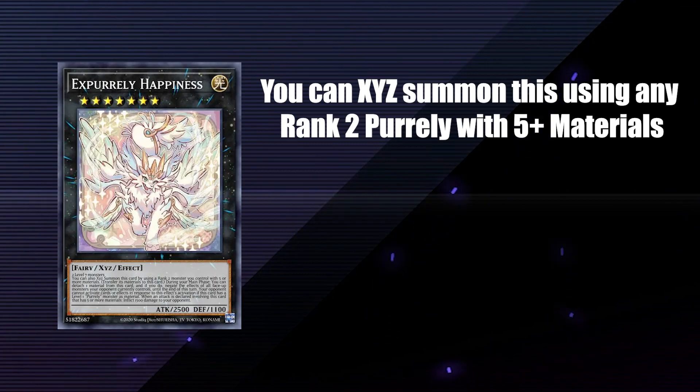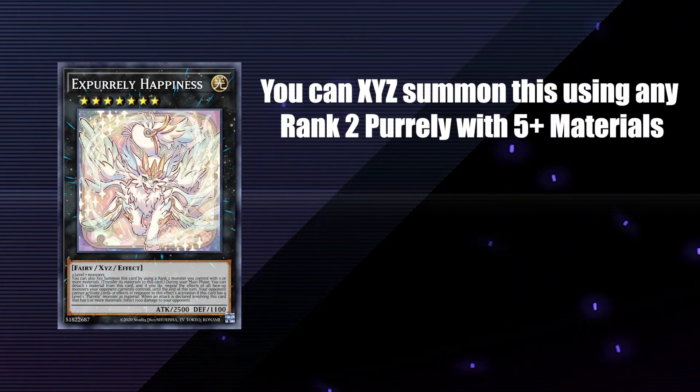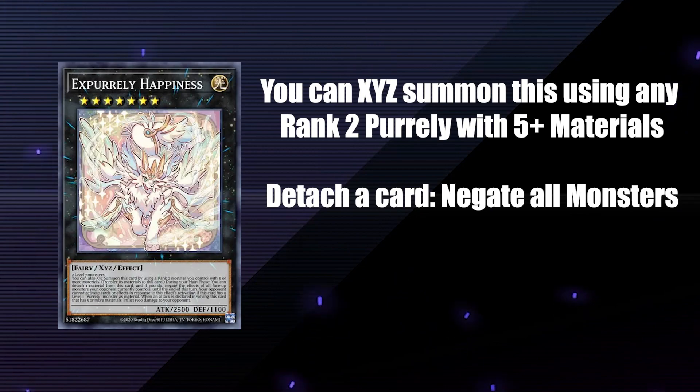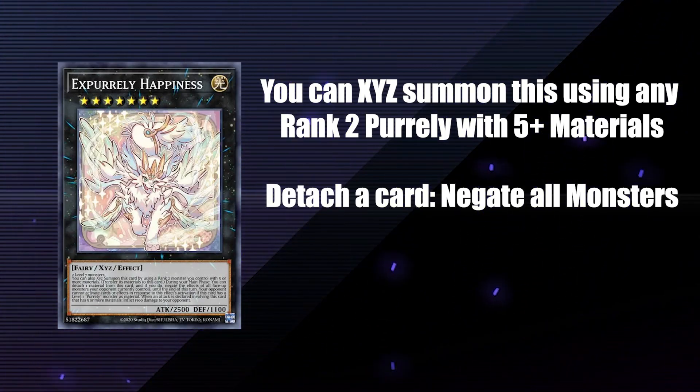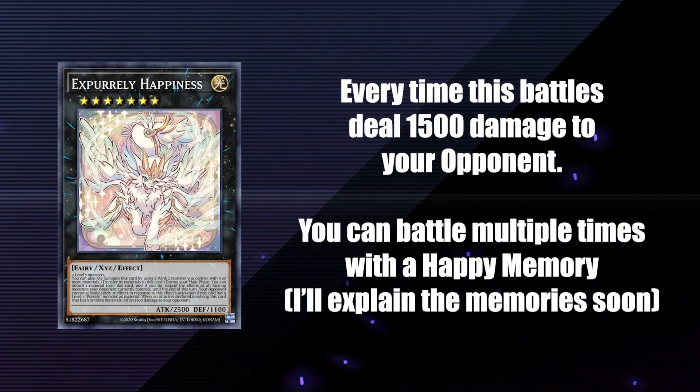This effect can be a quick effect if you have a level 1 Pearly monster attached to Noir as a material. Another level 7 Pearly you can go into is Ex-Pearlly Happiness. Similarly to Noir, you can summon it using any of your Pearly with 5 materials. It lets you detach a card to negate the effects of all face-up monsters your opponent controls. If you have a level 1 Pearly under this, your opponent can't respond to this activation.